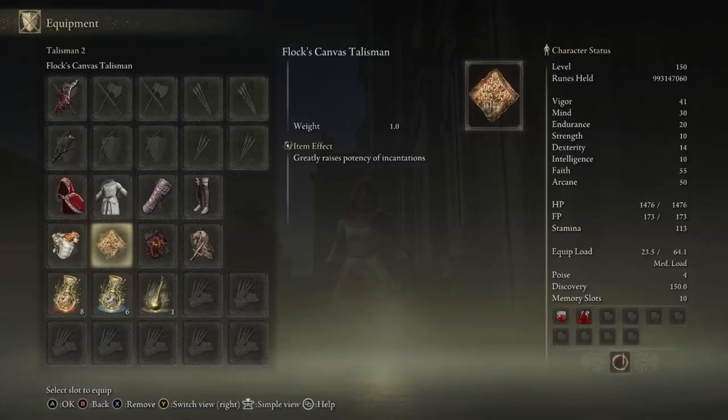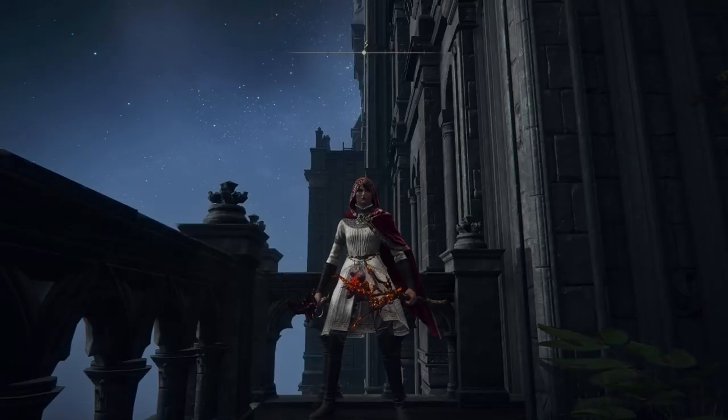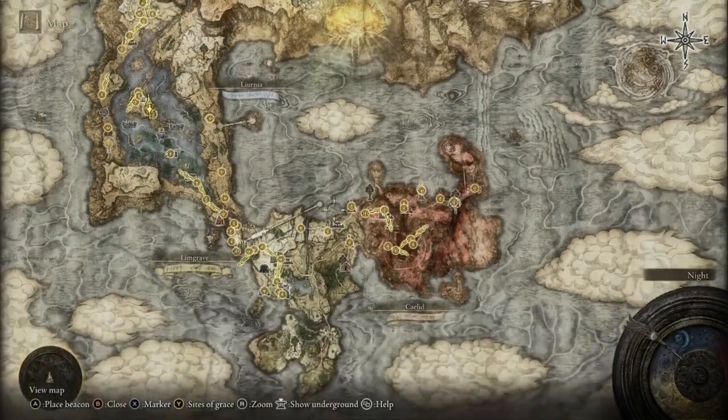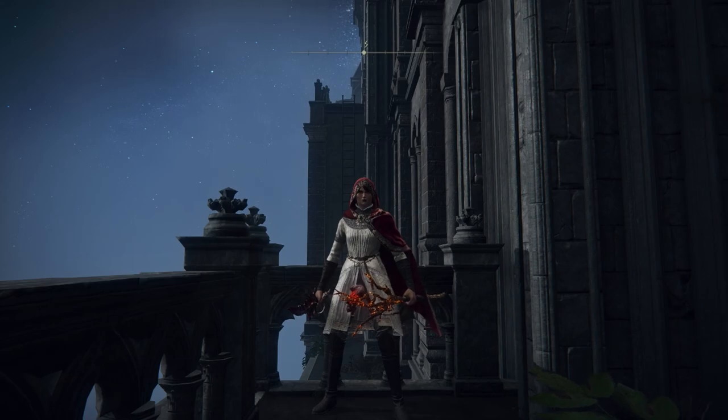For the Flock Canvas Talisman, you can find this once you finish Millicent's questline to the very end — either choosing to help her or kill her after defeating her sisters. After that, go back to Gowry's shack in Caelid once you finish the questline completely. Talk to him, exhaust his dialogue, then kill him, and he'll drop the talisman.